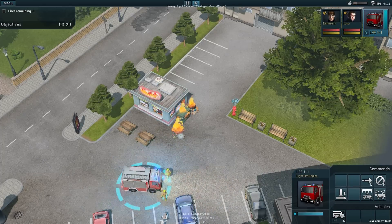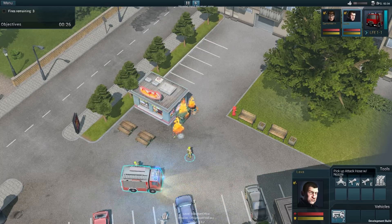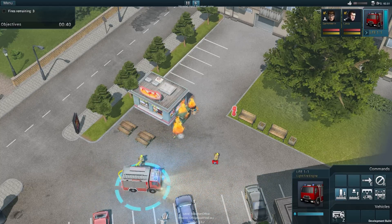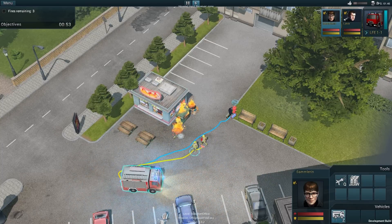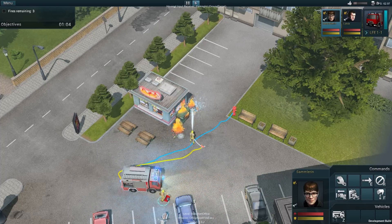First thing to do: let the firefighters exit the vehicle, then we should give the command to pick up the necessary equipment. Our fire woman needs to set up the divider first, so we can connect multiple attack hoses to the vehicle. In the meantime the driver should secure the proper water supply by connecting the engine to the nearby hydrant. Our team can now fight effectively against the fire and the mission is completed.